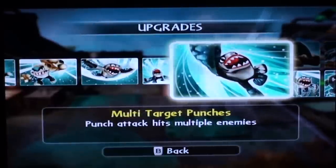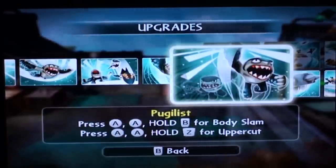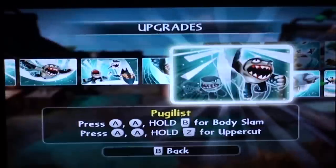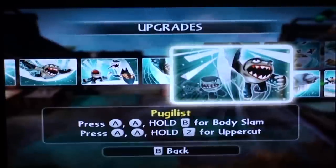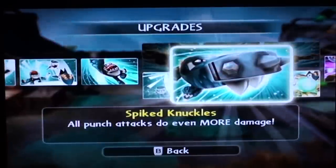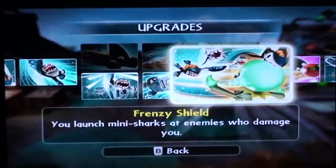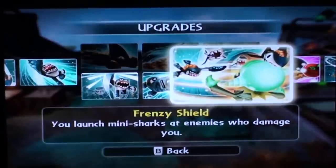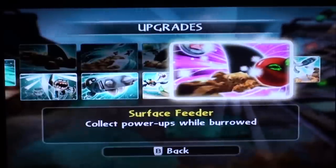Multi-target punches: punch attacks hit multiple enemies. I did the brawler path to match the figurine, but also I just love the combos. Pugalist: press AA and hold B on the Wii Remote for a body slam, and press AA and hold Z for the uppercut. Spike Knuckles: all punch attacks do even more damage. Frenzy Shield: you launch mini sharks at enemies who damage you. Then his Soul Gem — Surface Feeder: collect power-ups while burrowed.